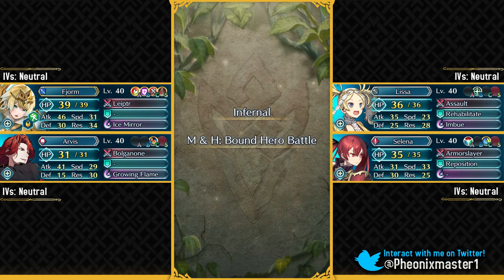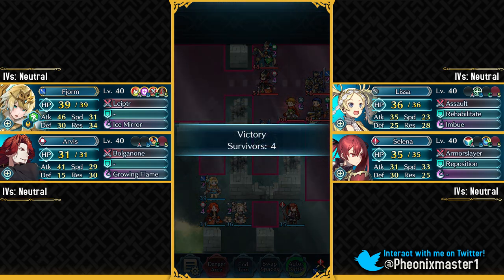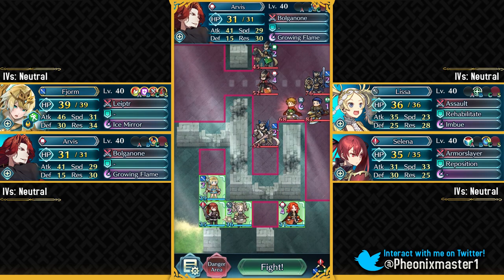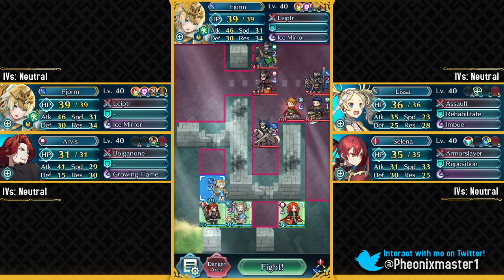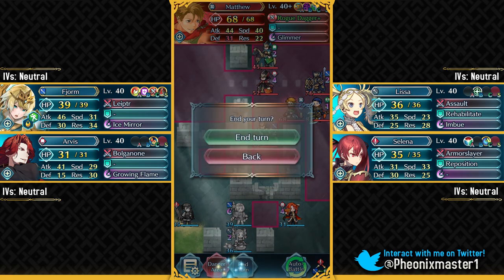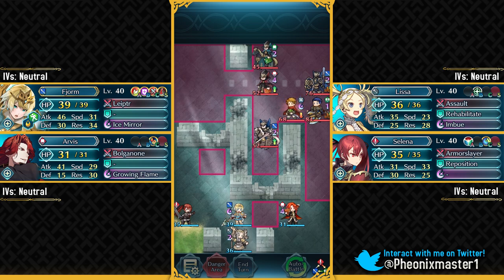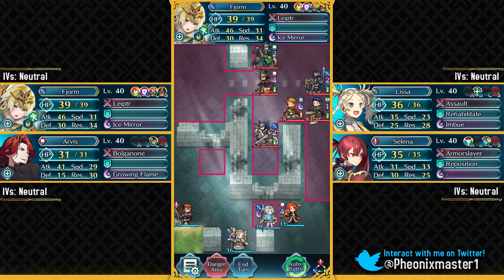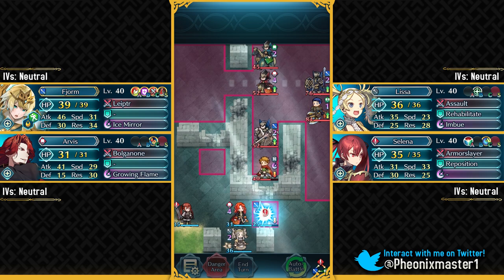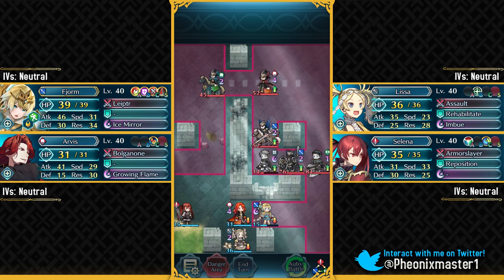I was actually expecting this Boundary Battle to be much harder. Here we have Matthew — I really hope they give him some kind of legendary dagger like Layla's dagger. We'll swap the positions of our units. Put your Lyssa and Selina over here, and you need to Defense Ploy Matthew so he can do more damage with your Fjorm. It's necessary if you want to take out Matthew at a later turn with Arvis. Fjorm absolutely destroys this map — it has a lot of ranged units, so she can take care of them pretty easily.